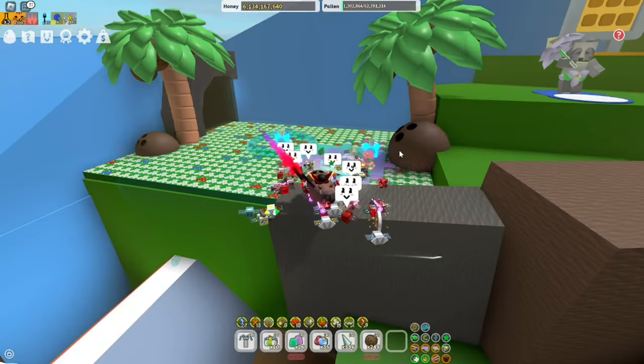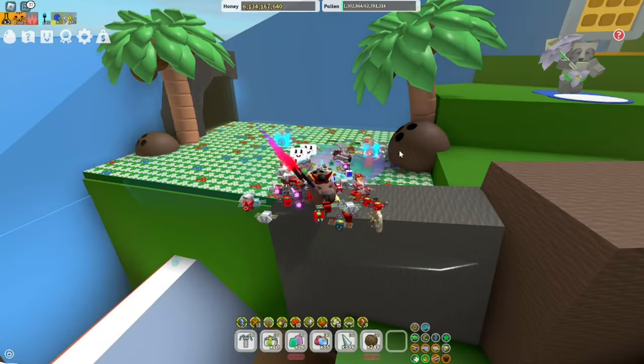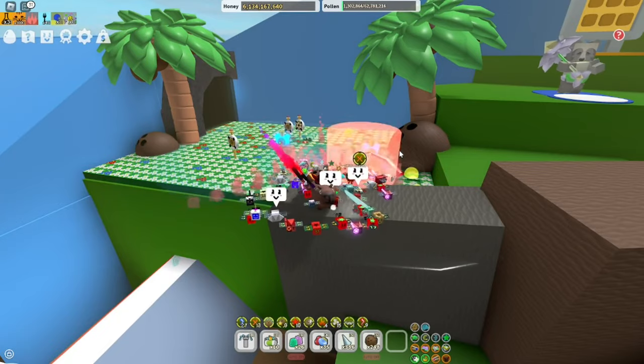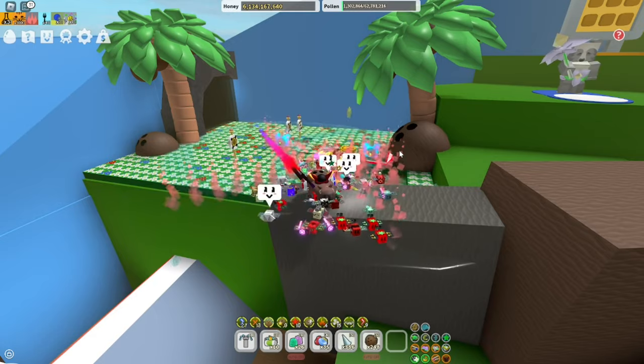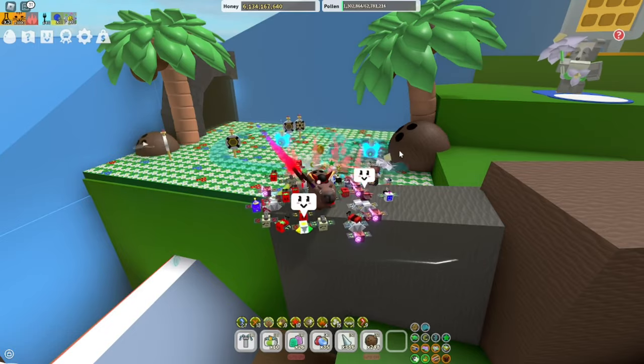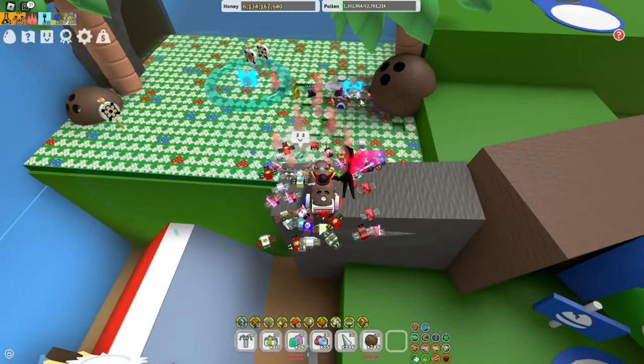Moving into the 35B zone, now we got Coconut Field — really important if you need coconuts fast to make tropical drinks for anything in the coconut shop. Here are the settings — pause the video if you do not have enough time. This is how it will be looking like.